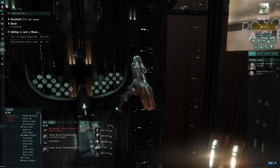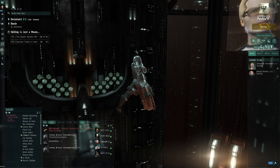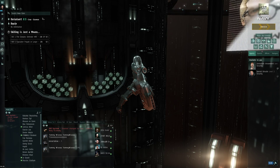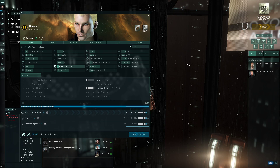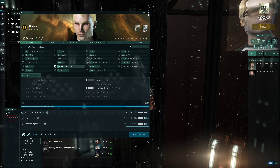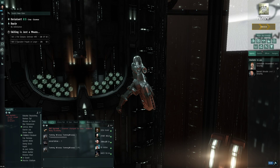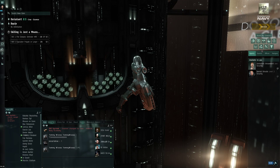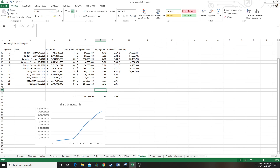Hey, hello everyone, Tanak here. Welcome to episode 16 of building my industrial empire in EVE Online. We'll start with the usual progress report. This week I'm at 9.7 billion ISK, and as you'll see from last week, I barely made any progress. Looking at the graph, I barely made 50 million.